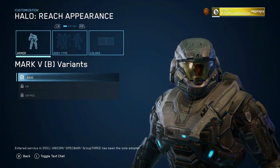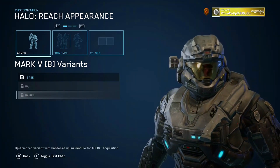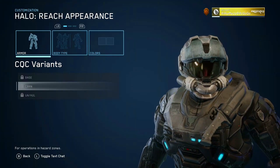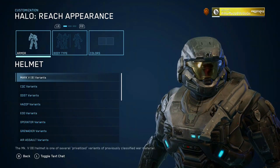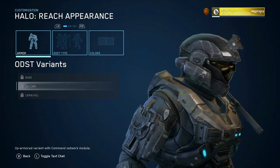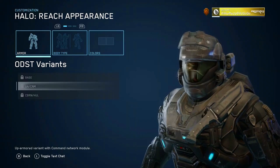Let's look at all the Mark V basics. Mark VB — we got that, we got that, and then we got the hull on the side, CQC base, the CBRN, and then the UA. The detail looks pretty nice, man. Even for Xbox One, this detail looks so refined compared to how it used to be.